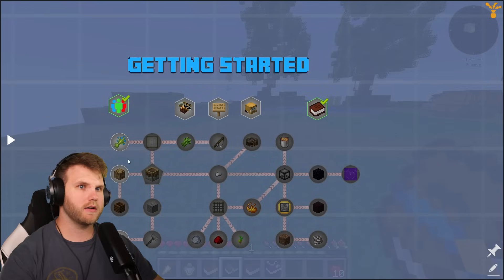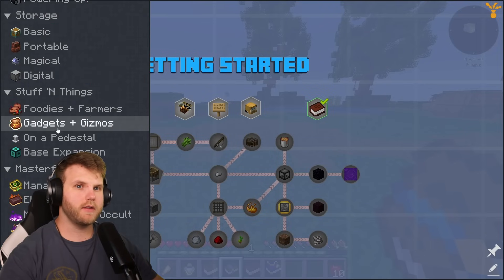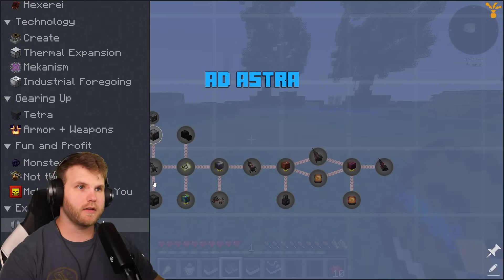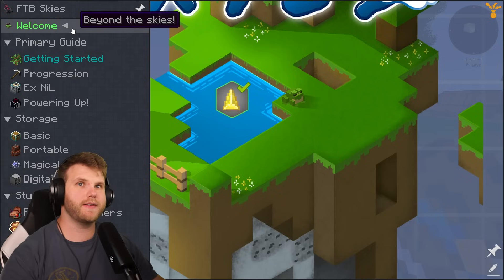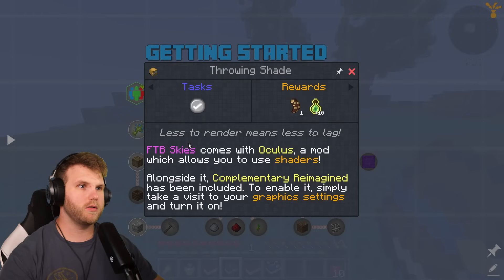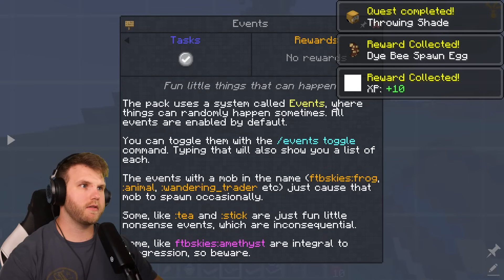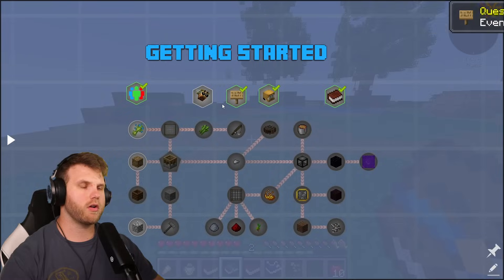Bone meal will allow the flax to grow faster. We're also trying to get seeds and 16 logs. I'll collect all my rewards — there are a bunch of different achievements to work toward, all the way to making a rocket, which is going to be crazy. Let's go through the getting-started stuff: it looks like we're trying to make a beehive, and there's also Oculus, a mod that allows you to use shaders.